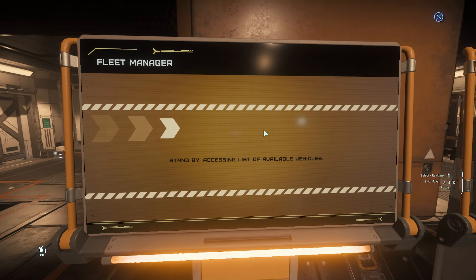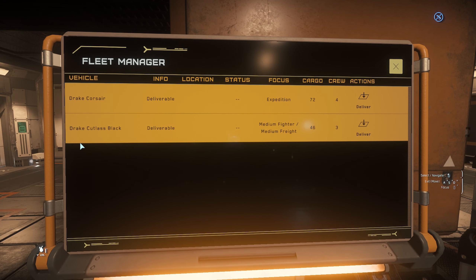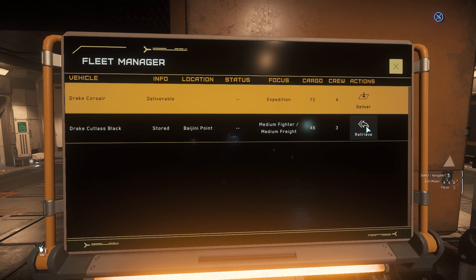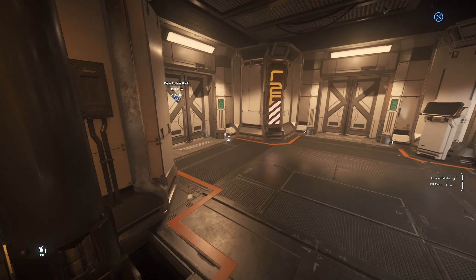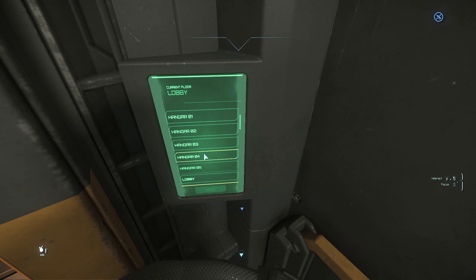Now that we've completed the tutorial, my ship should be here — look at that, a Drake! I don't think I've ever been on this one. First, I need to see my Cutlass — let's check it out, it's been a minute. Retreiving the vehicle — let's go to number four.